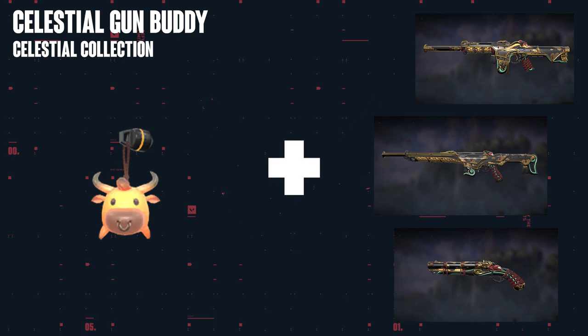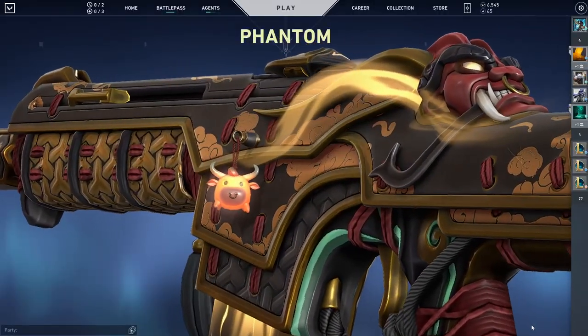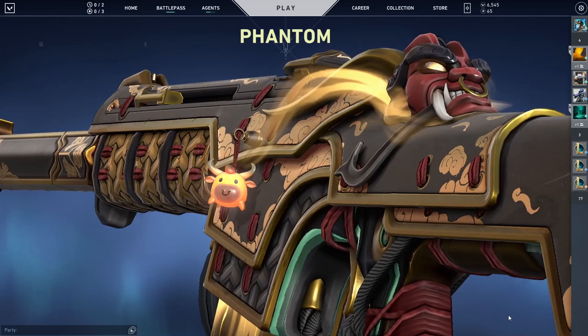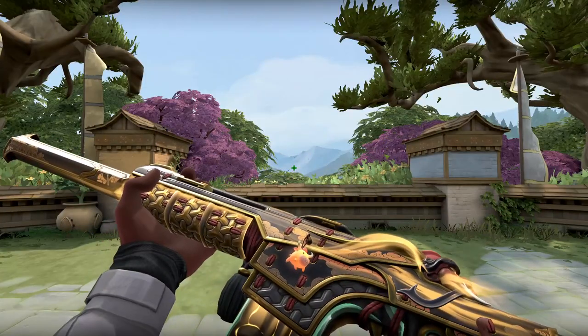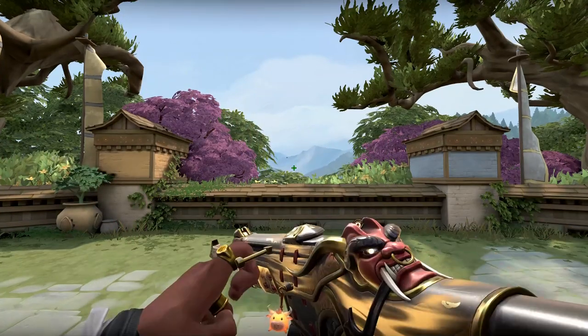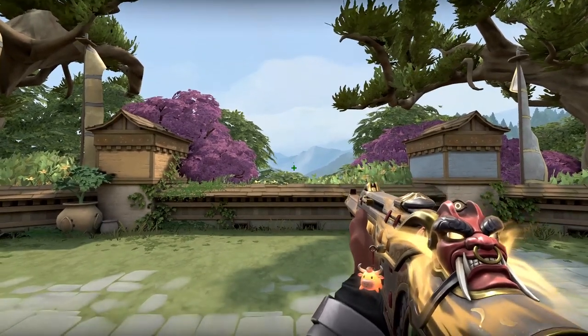Now let's talk about one of the best gun buddies in the game — the Celestial gun buddy — because it has animations. When you shoot, it's going to change its color, which is pretty cool. While it's originally made for the Celestial skins, I feel like this gun buddy looks way better on the black Oni colorway on every single Oni weapon: whether it's the Shorty, the Bucky, the Phantom, or even the Guardian. The black colorway with this gun buddy looks amazing — way better than with the original Celestial skins.